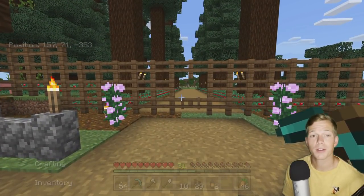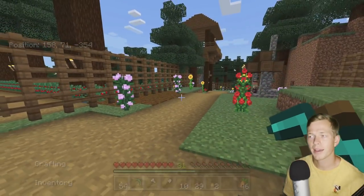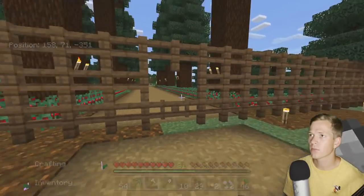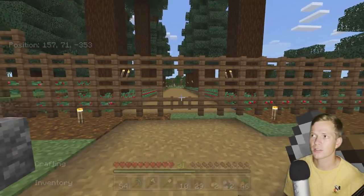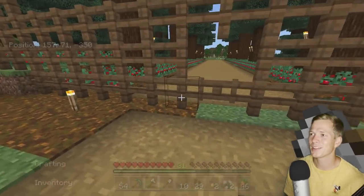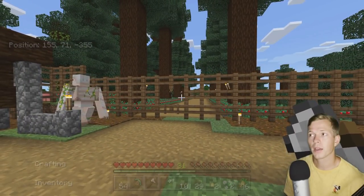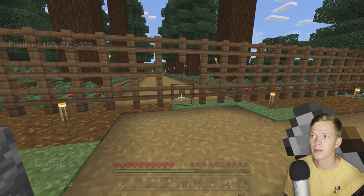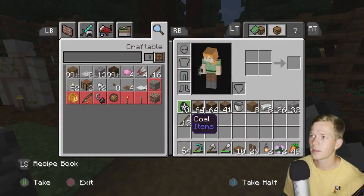What I want to work on today is a nice grand entrance to our village. As you can see, right now it's really not much to look at. It's almost like a prison, really — we've just got everybody fenced in with a little tiny gate to get out. I haven't given this a whole lot of thought, but I think we can definitely spice this thing up a bit.